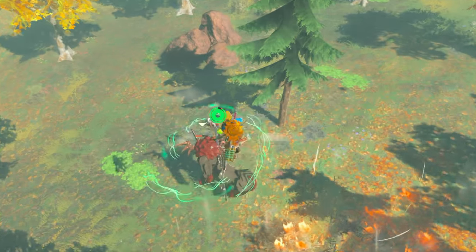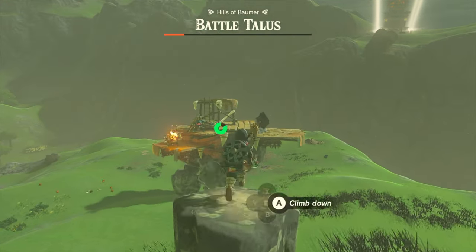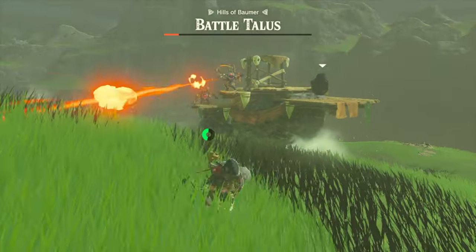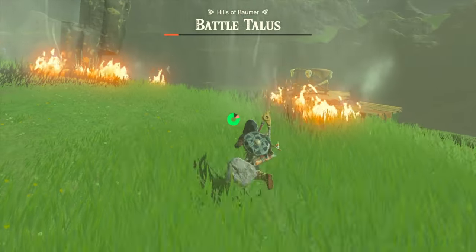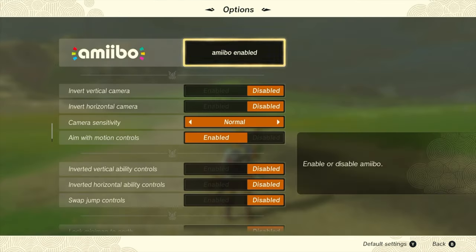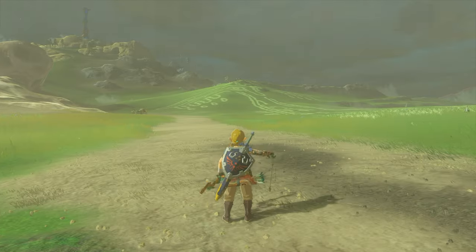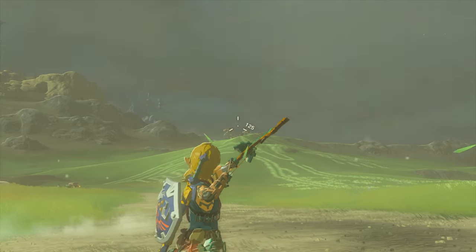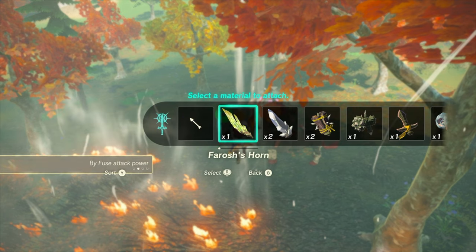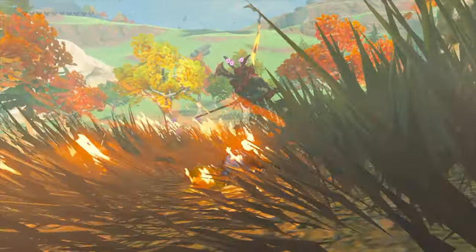Bullet time allows players to slow down time and unleash precise shots with a bow and arrow. To activate bullet time, you need a bow equipped and be in mid-air. Jump from a high point and press R to draw your bow — time will slow down, giving you a brief moment to line up shots on enemy weak points. If you're having difficulty lining up shots, check if your motion controls are enabled; disabling them will improve your aim drastically. When fusing explosive materials to your arrow, such as a bomb fruit or a ruby, make sure to shoot at a distance to avoid becoming a casualty of your own action.